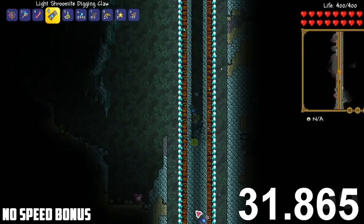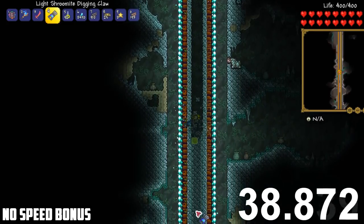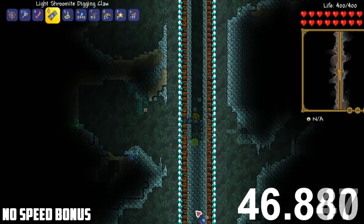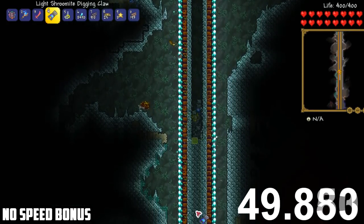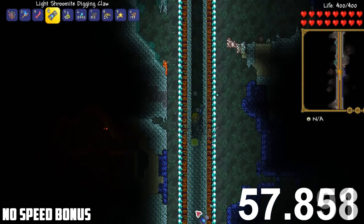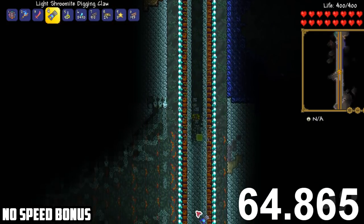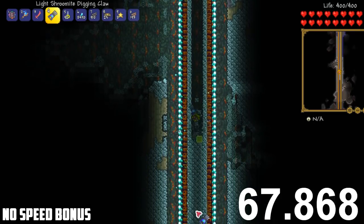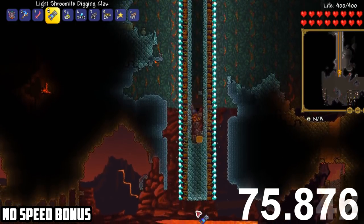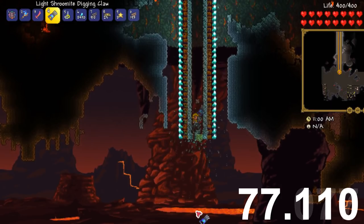I'm not going to be showing the entire process on all of them, but I did want to show the first one uncut just so we can gauge how long it actually takes to go from the surface to the underworld using the Shrewmite digging claws on a small world. I removed all of the things inside of the lizard bricks and replaced it all with stone because I didn't want any items to get in the way. We are now approaching the underworld — it took 77 seconds to get to the underworld in a small world.